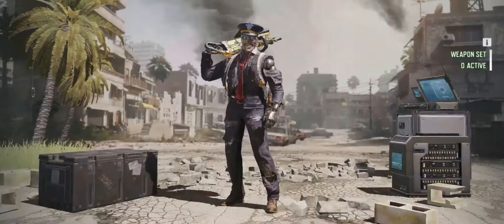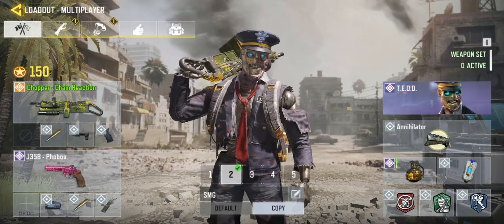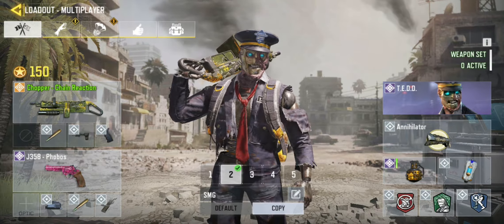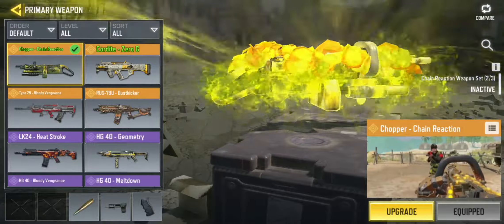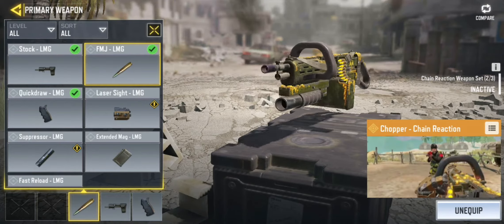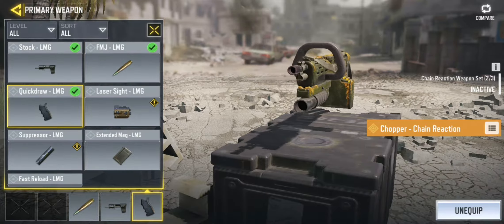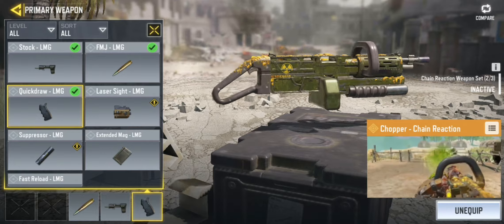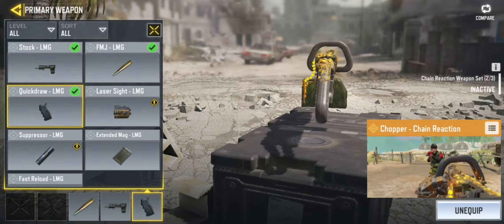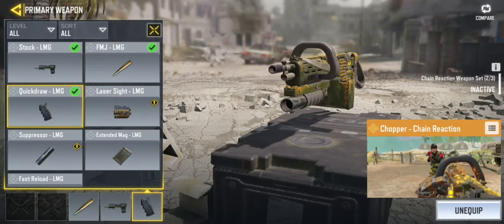Let's first get into my loadout — the legendary chopper is equipped, and this works with the normal chopper as well if you've got it. I'm rocking FMJ, stock, and quick draw. The essential attachment for me is the quick draw because of how slow the chopper actually scopes in, so the quick draw is a must.